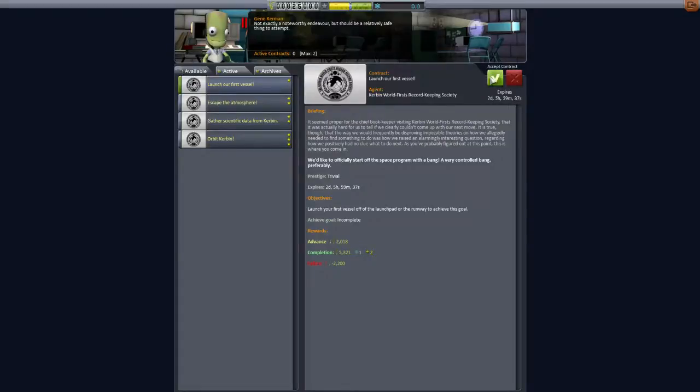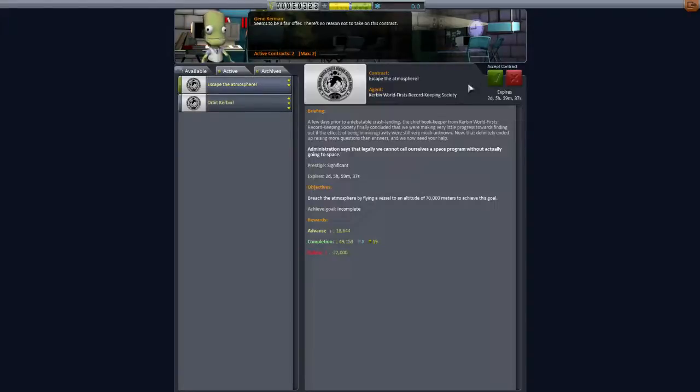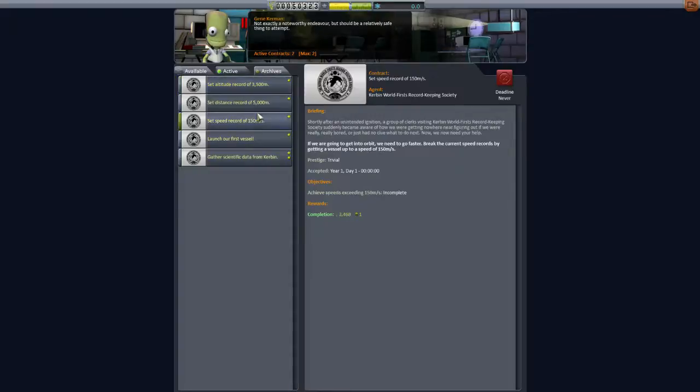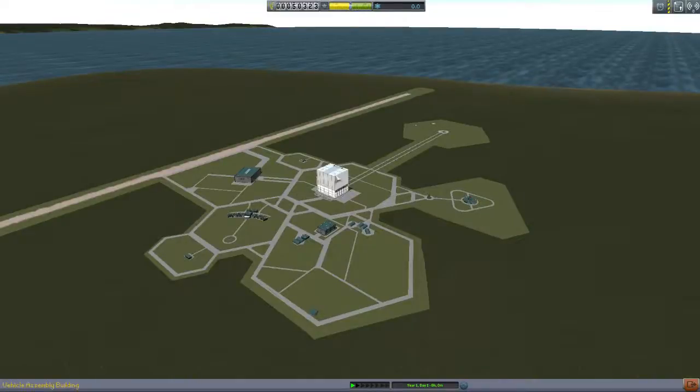We're going to need to launch our first vessel and gather scientific data from Kerbin. Both of these have very large rewards attached to them, so we'll accept both contracts. We can only take two contracts at the moment because of the level of our center. We've also got some active ones — a speed record for 150 meters per second, a distance record, and an altitude record. These are automatically generated and step up in increments. After you beat one, there's another — around 5,000 meters. Speed records jump up to 2,500 meters per second. But these two are the ones we're going to achieve in the first episode: launch a new vessel and gather science data from Kerbin.